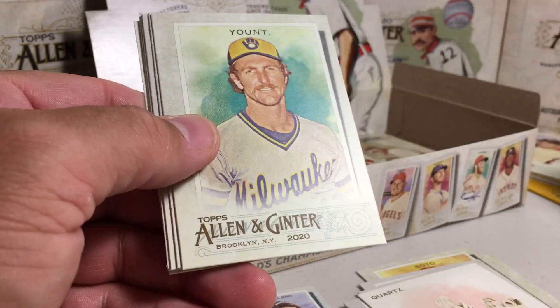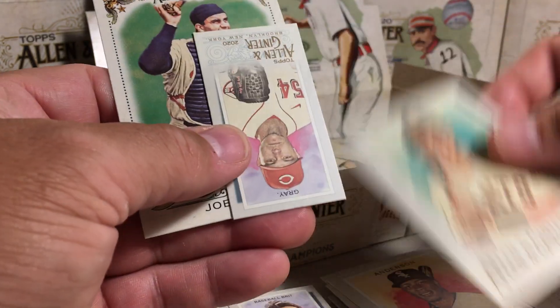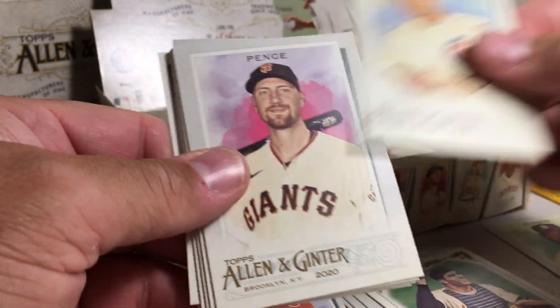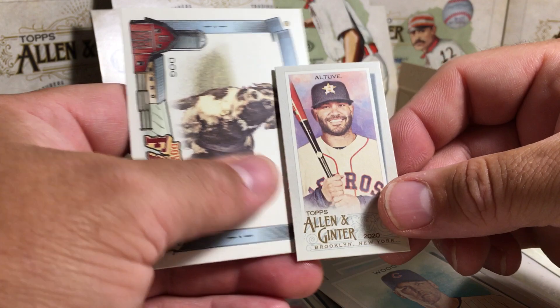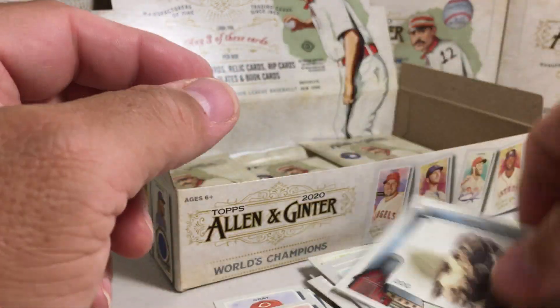Yordan Alvarez rookie, Robin Yount, Brandon McKay, Toro, Tim Anderson, Mauricio Dubon — lots of rookies that pack — Joe Torre, and Sonny Gray. Wilson Contreras, Hunter Pence, Barry Zito, Bryce Harper, Chip Gaines, Carrie Wood, Buzzer Man mini — it is numbered — and a rookie dog card. Man, we're hitting all kinds of farm listeners.